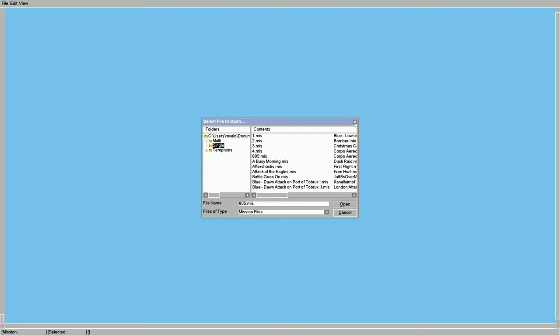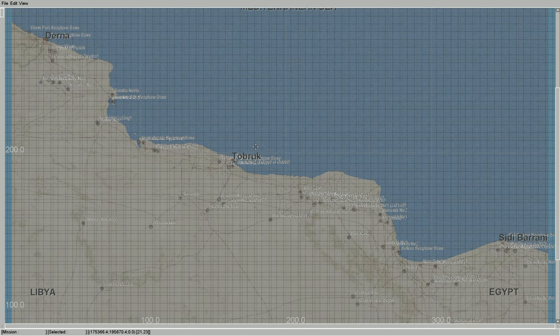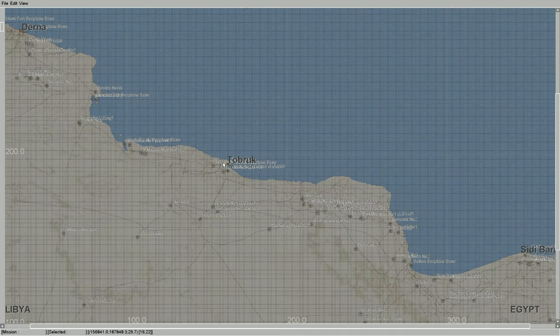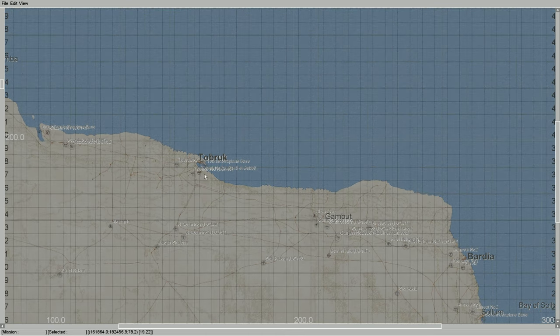After you start the game, go into the full mission builder. You don't need the first dialog box — just close it out and go into File, then Maps. Pick out the map you want. I like Desert Wings, so I went into North Africa, and the point of interest will be the Siege of Tobruk.